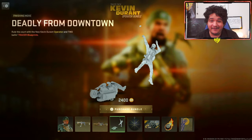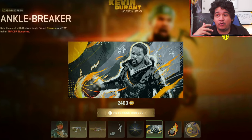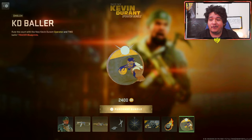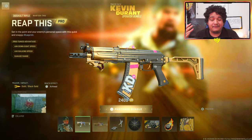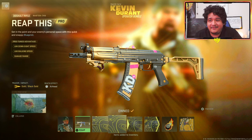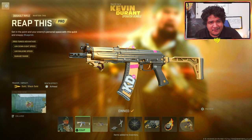They're pretty clean. I really can't wait to see what this finishing move is like — the Deadly from Downtown. We also have the B-Ball Weapon Charm, the Ankle Breaker Loading Screen which is legit Kevin Durant — pretty fire, whoever made this I hope they got a lot of money. Weapon Sticker Hoops and the emblem Katie Baller. All this for 2400 COD points. The main attraction for me is probably the finishing move and the Cast Off Setting For You because it's a tracer blueprint. I'm gonna cop this right now just to show you guys what it's all about.